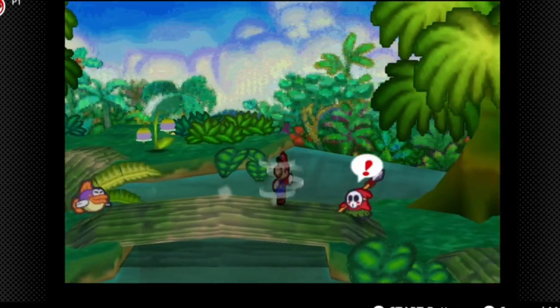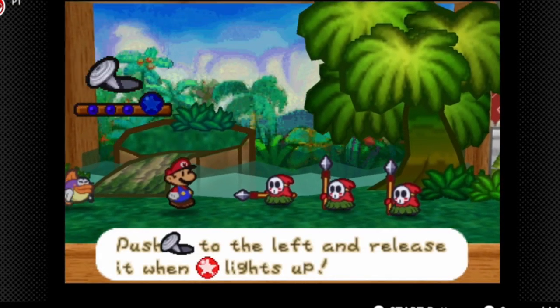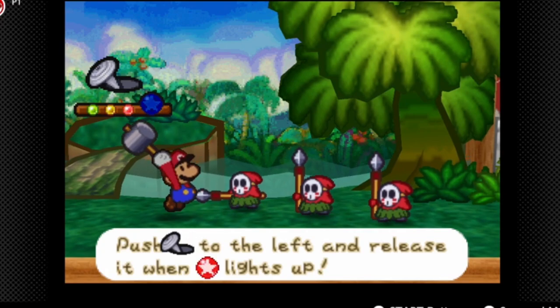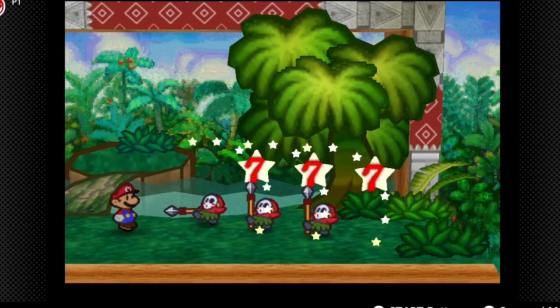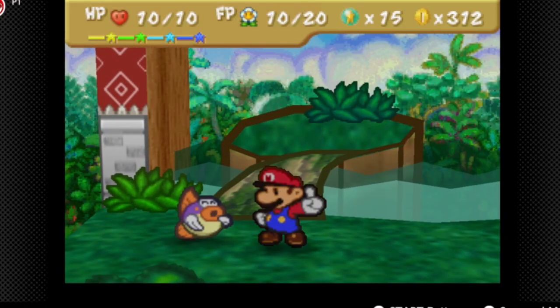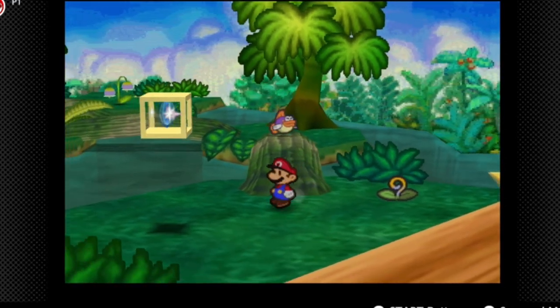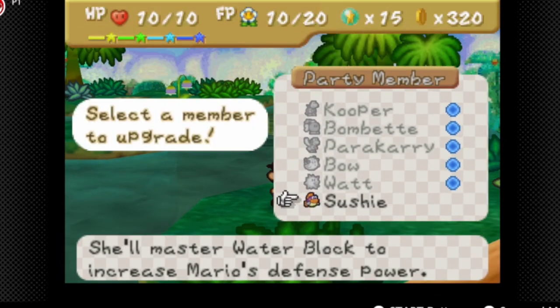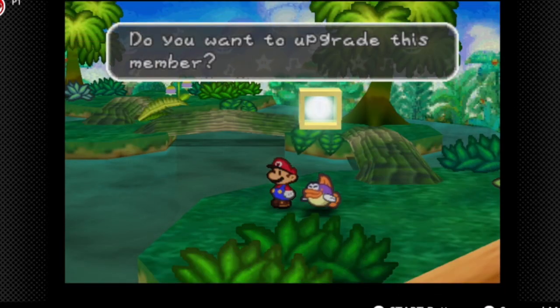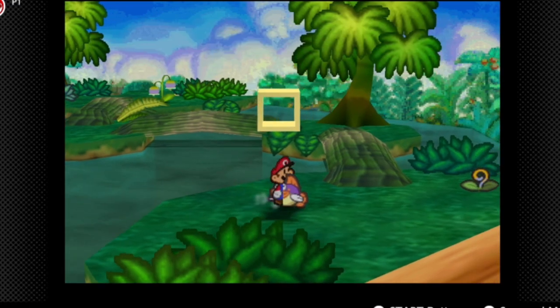We're going to get that super block. Sushi is the only partner we have to upgrade. Sushi's upgrade: super rank.